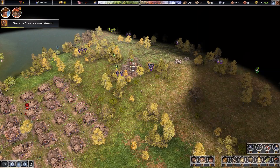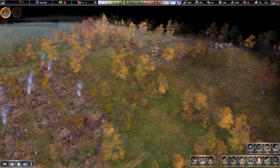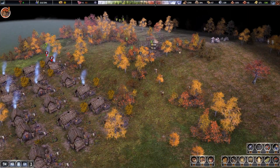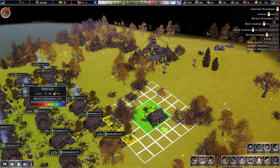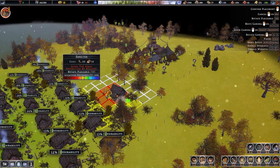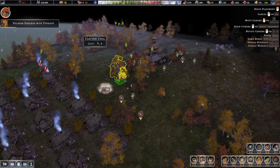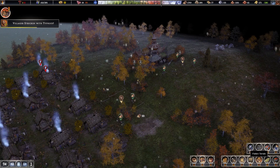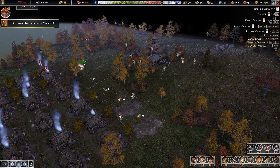Let's go ahead and upgrade this market, and let's place the barracks beside it — that'll help defend it. Let's go ahead and place some more housing. Looks like we need a little bit of flattening. And that's it for this time — we'll see you next time.